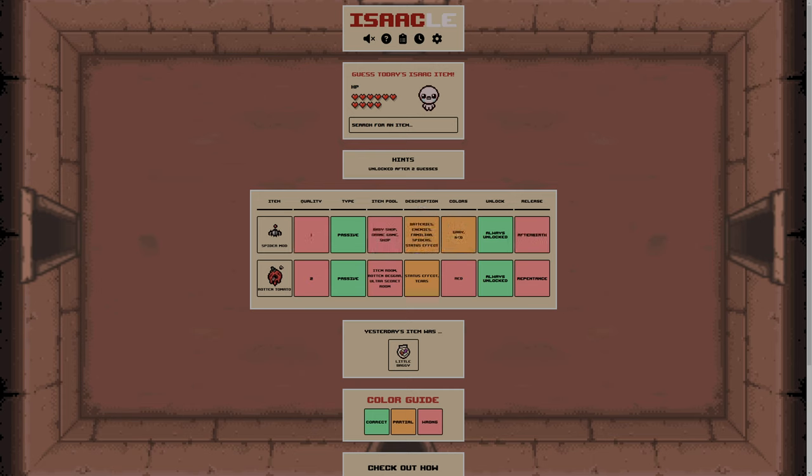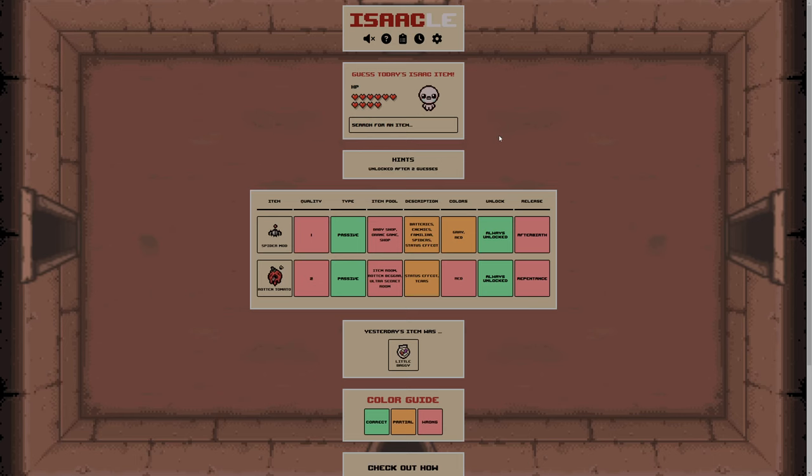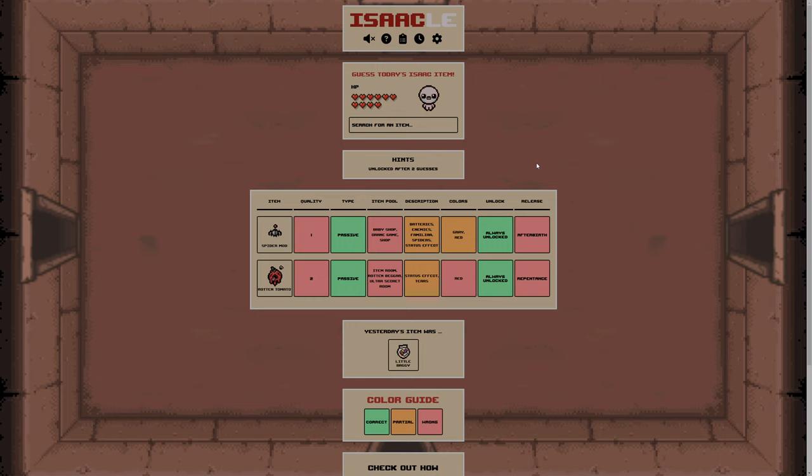So we've got one of the colours in there, so we know it's at least grey. We know it's not from Afterbirth, and we know it's not Quality 1. Good to know - we can remove Quality 1 then. And we're not looking at Afterbirth, so Afterbirth Plus... In here, it's almost definitely Status Effects related, because we still get a yellow here. It could be any one of these as well, but I reckon it's just Status Effects. And we know it's not in the shop, Crane game, or Baby Shop. So we're looking for a grey and something else item, I think. To be fair, it could just be grey. This is tricky.